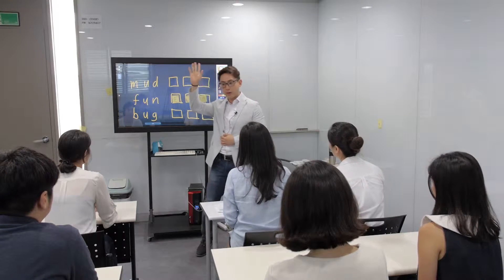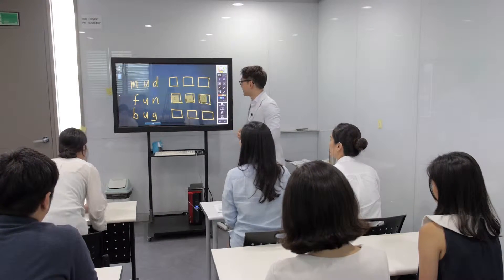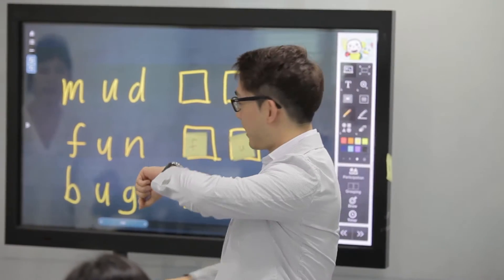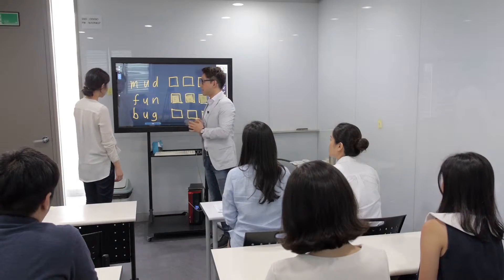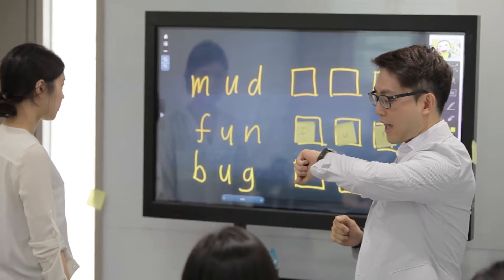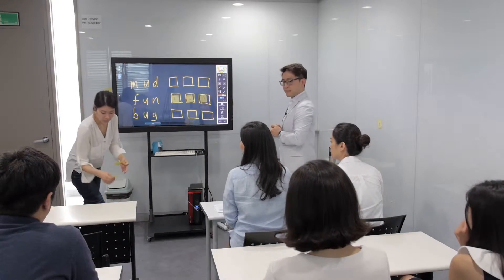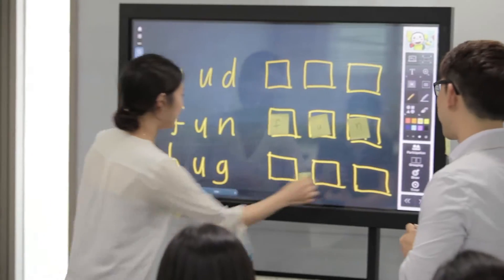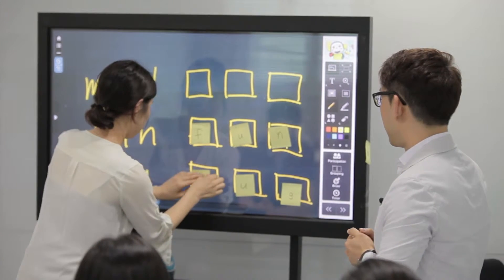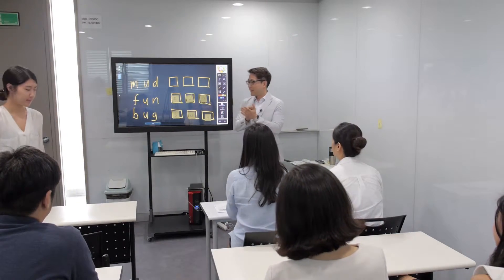How about we try one more time? Who wants to try? Daria, come on up and try. So Daria, you have one minute. Do you want to do mud or bug? Which one? I want to do mud. You want to do bug? Let's do it — ready, and go! That's so fast! Excellent! Did she get it right? Good! Good job, guys!